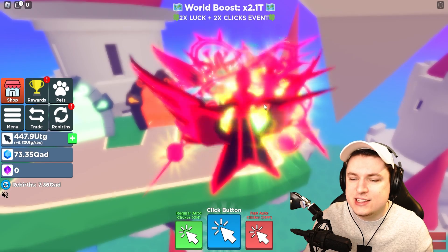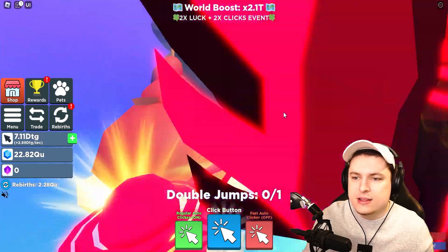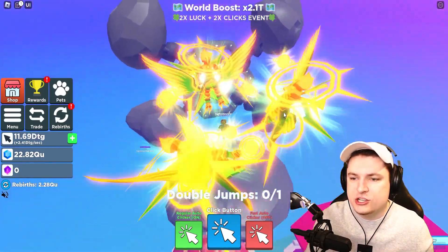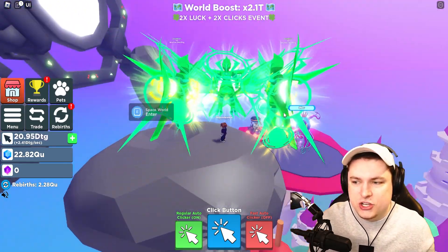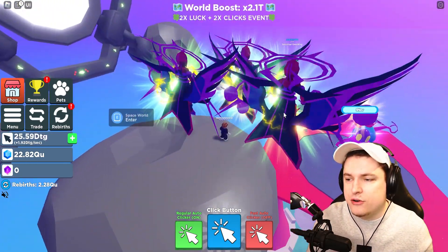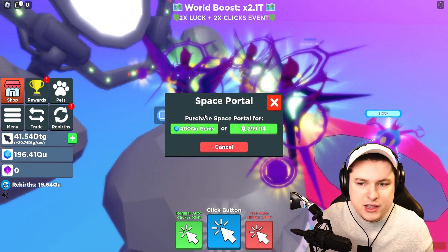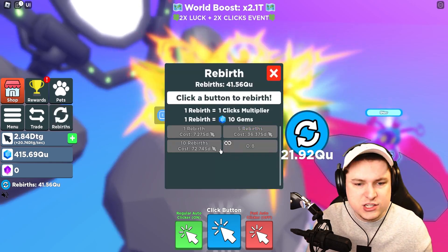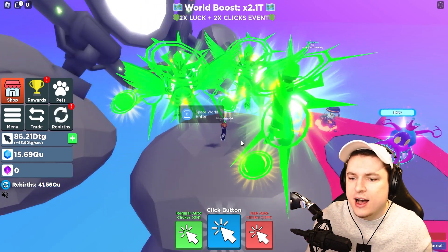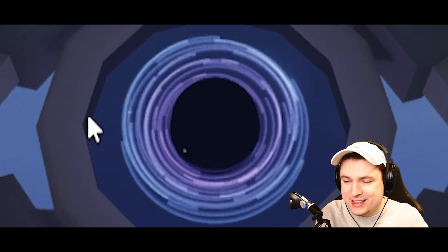We need DTG, so we're going to have to rebirth right here. We got ourselves enough right now. This portal is very expensive and I don't know if we can pay for it. I could try to spin the boss wheel. We need 400 QU — okay, we actually have 200. So this is not going to be too bad. We can move over to the space world without me clicking the chest. That's actually really cool.